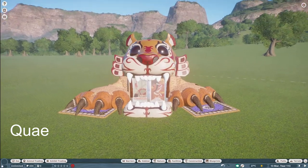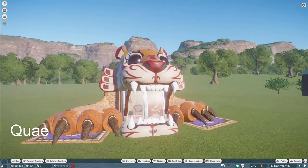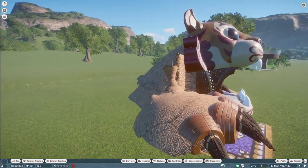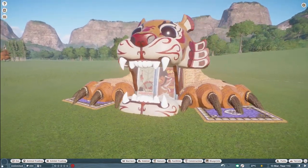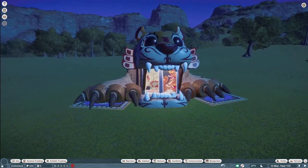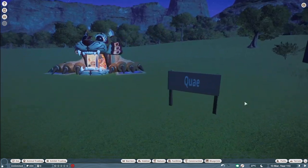Our next piece was made by Quay. They call this Tiger Duo Conservation Board. You can bring this into your zoo for $650. Thank you so much, Quay, for posting on the Steam Workshop and sharing this very nice conservation board with the community.